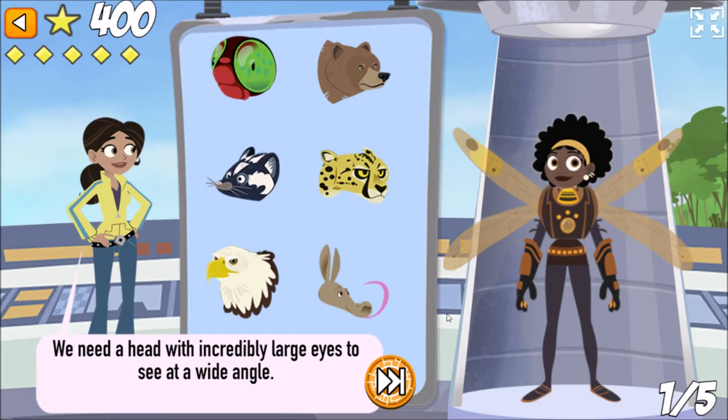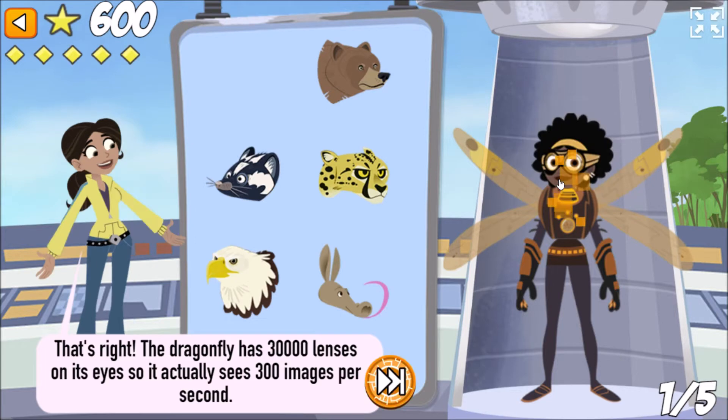We need a head with incredibly large eyes to see at a wide angle. That's right! The dragonfly has 30,000 lenses on its eyes, so it actually sees 300 images per second.